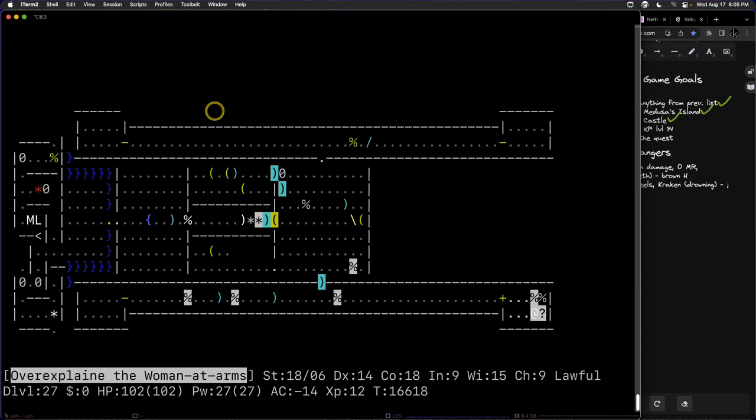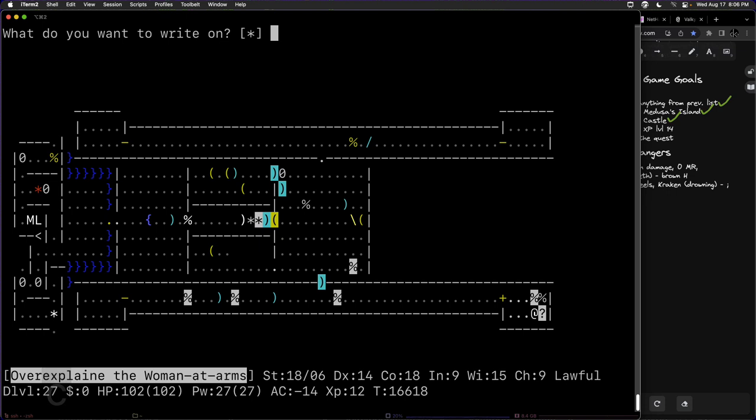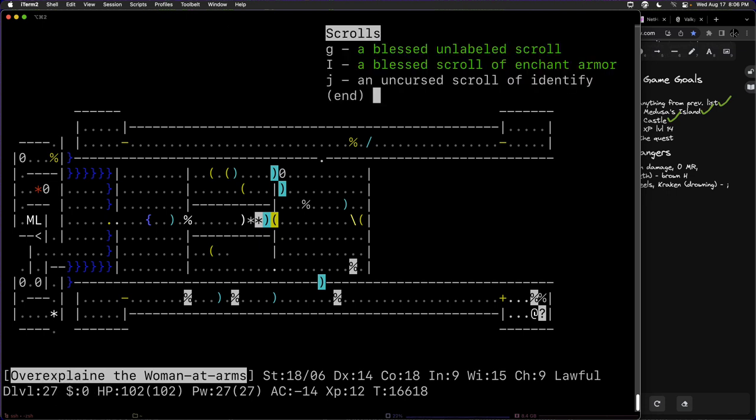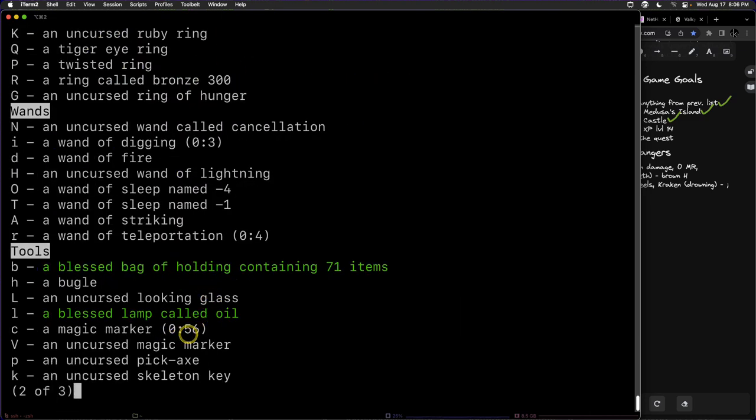Before we do nurse dancing, we're going to get rid of liches. We'll apply our magic marker and write on this blessed unlabeled scroll — blank scrolls of paper — a scroll of genocide. It's going to require quite a few charges, on the order of 20. We had 83 before, and now our magic marker is down to 56, so it used about 28 charges.